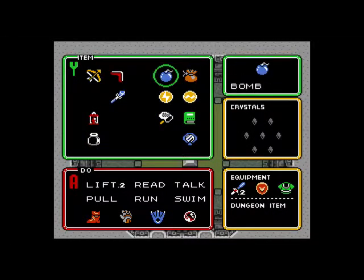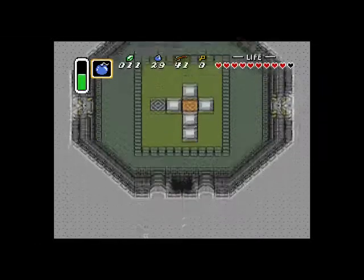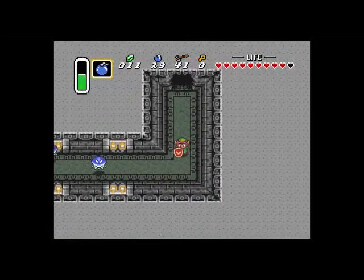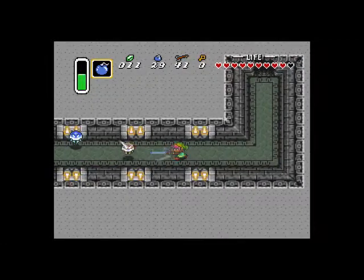You want to bring out your bombs and bomb this wall over here, then head down. These enemies right here — just one little swipe will take care of them, but be careful: they have electrocution powers.